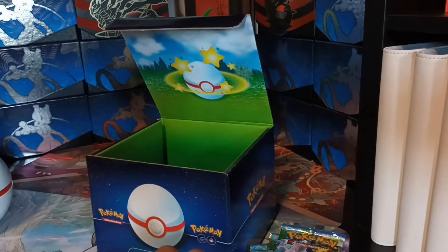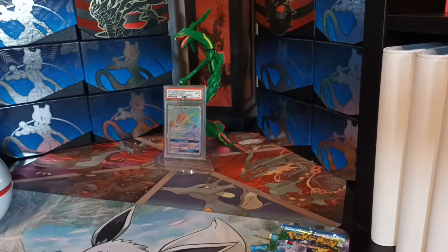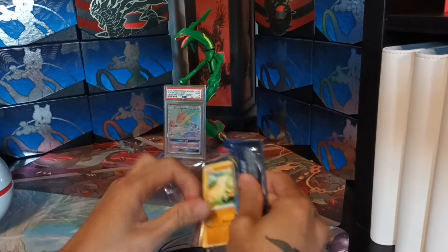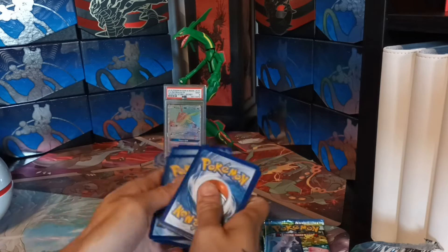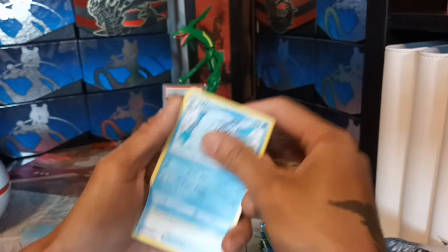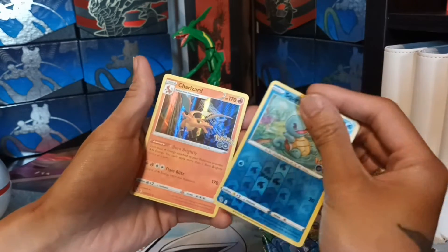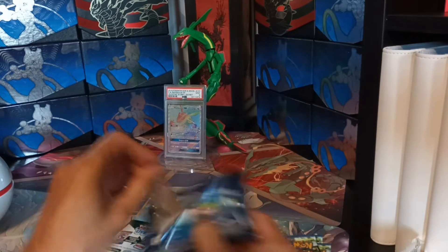Now we're gonna open those boosters — I hope to get some gold rares or rainbow rares! Let's start with the first pack. I want to play the energy guessing game because it's so fun. Guessing electric — oh, it's a dark energy! So we have Ivysaur, rare candy, Natu, Ambipom, Slowpoke, Bibarel, and a hollow Cherrim.